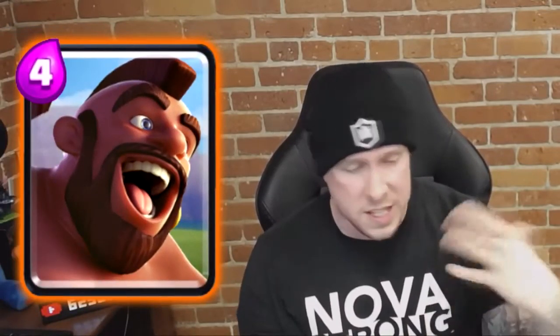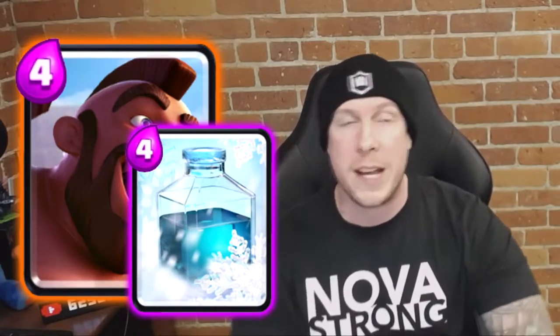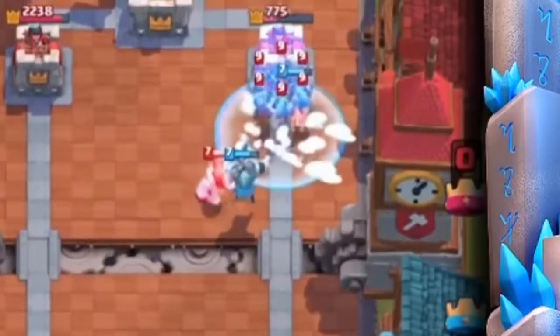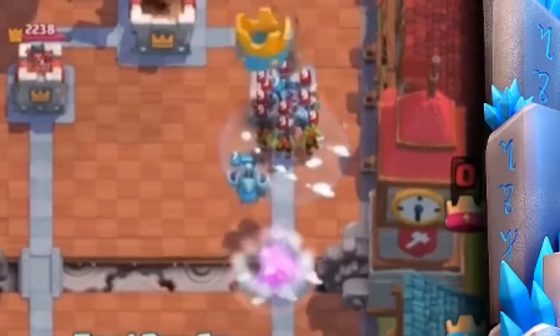For number six, I could have gone with a number of different cards to combo with the Hog Rider — Goblins, Ice Spirits, Skeletons — but I think the most annoying and possibly lethal combination with the Hog is Freeze. Hog Freeze is such an unstoppable, OP combination — literally unstoppable because all of your troops are frozen. The element of surprise plays a big factor into the power of this combo. I cannot make this list without including Hog Rider and Freeze at number six.